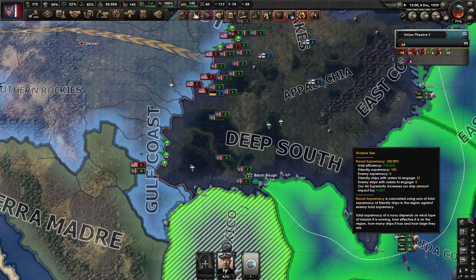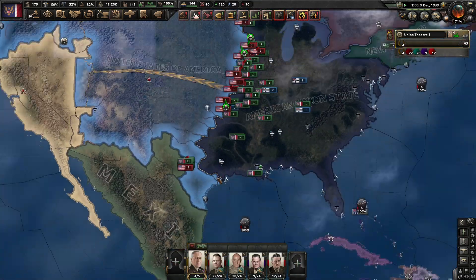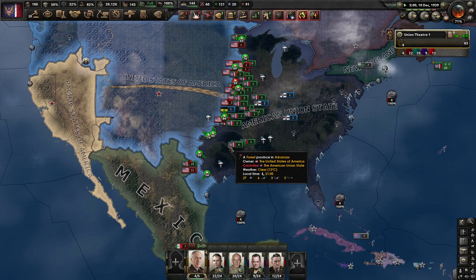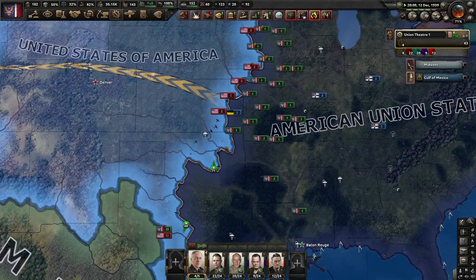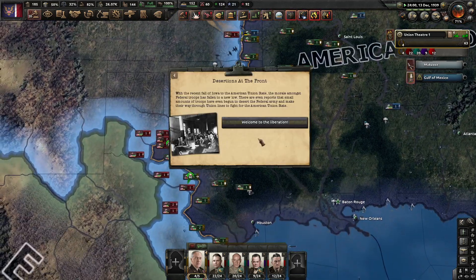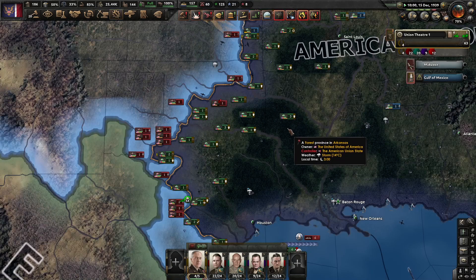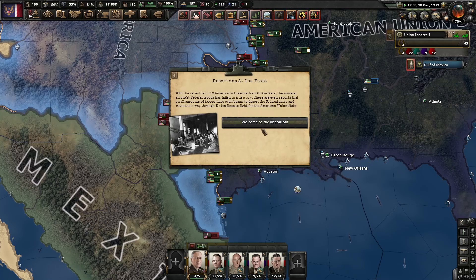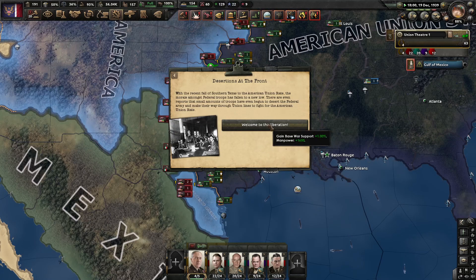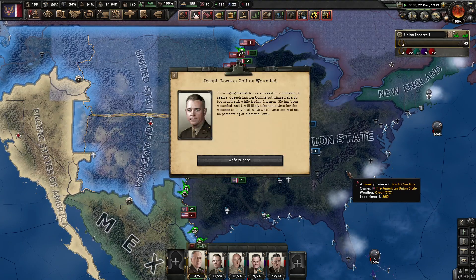Let's finish this electronics research and we can get some Marines. I should have researched them because taking out the Mexicans will be done with Marines. Okay, we start to liberate and get a lot of desertions.